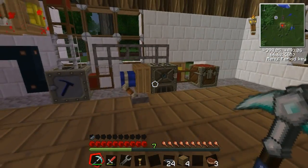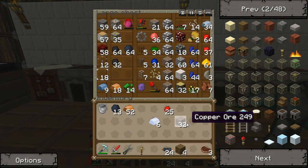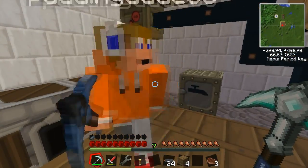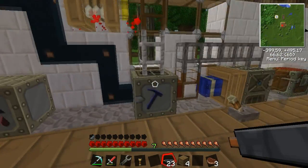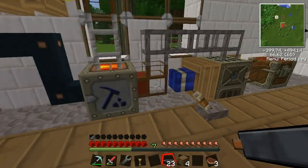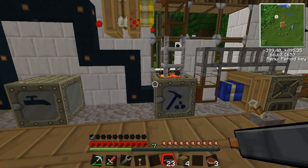So we need some bronze bars. To make those we have to macerate some copper and some tin. We need to remove the Batbox — actually the macerator — so it can work. The extractor is on too, so I'll turn off the extractor. There we go. As you see we really need to upgrade our power source, and we're gonna do this in this episode.